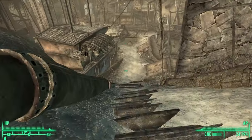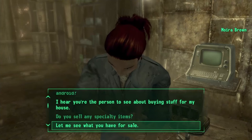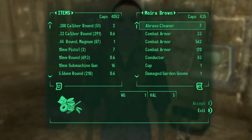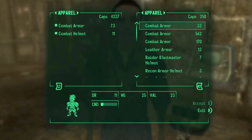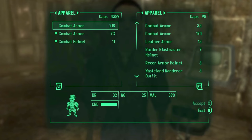Number 2: Unlimited caps, weapon and armor repairs. This glitch is simple and straightforward. Find a vendor selling two copies of the same weapon or armor at different prices. Purchase the cheaper item and immediately sell it back. You'll notice the condition has improved, so you sell it for more caps than you paid. Repeat this pattern to buy low and sell high. You can also keep items with restored conditions as part of this process.